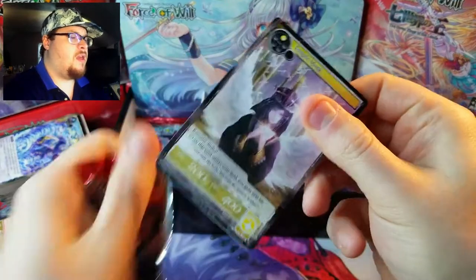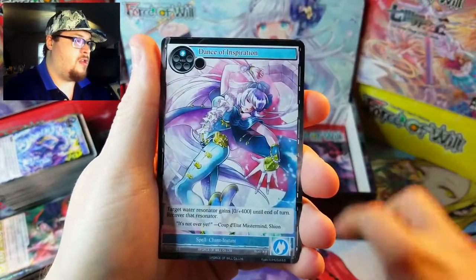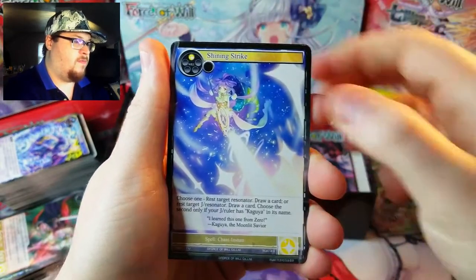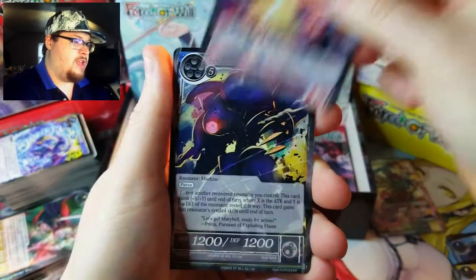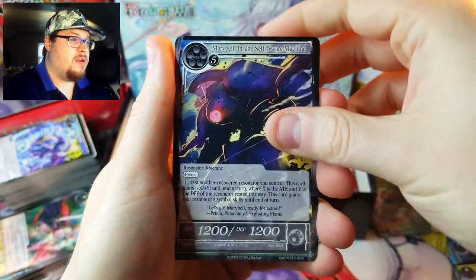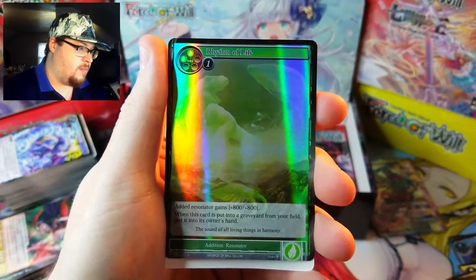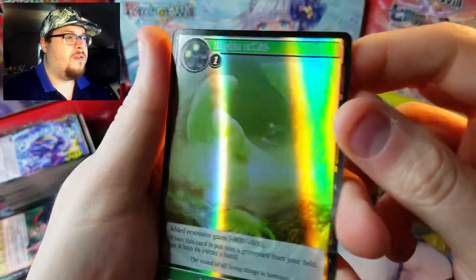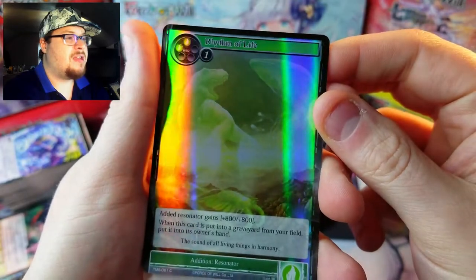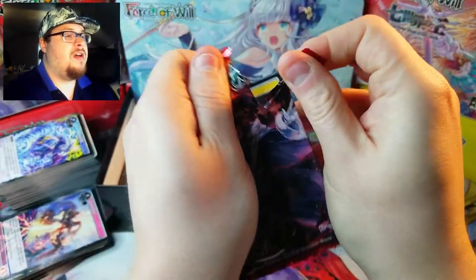We've got a Temple Monk on the front — beautiful looking card — and we got some fairies, some cool Demon Flames. That wasn't a rare, that was uncommon. Here's our rare — it's Maribel again — a Wind Magic Stone foil, and then Rhythm of Life common, little Phantom T-Rex going on in there.